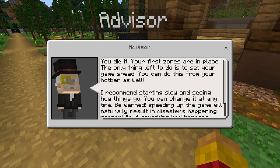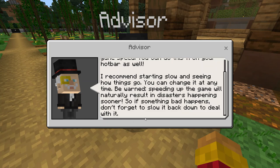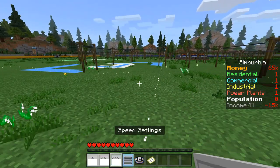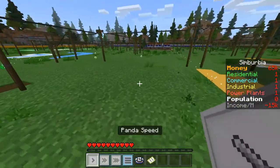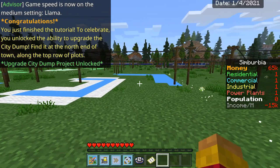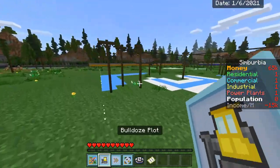'You did it! Your first zones are in place. The only thing left to do is set your game speed from your hotbar. I recommend starting slow and seeing how things go — speeding up the game will make events and disasters happen sooner, so if something bad happens don't forget to slow it back down.' Baby zombie speed — everyone knows baby zombies will outrun you no matter what. Let's try llama speed — I love llamas! 'Congratulations, you finished the tutorial! To celebrate you unlock the ability to upgrade from the city dump — find it at the north end of town.'